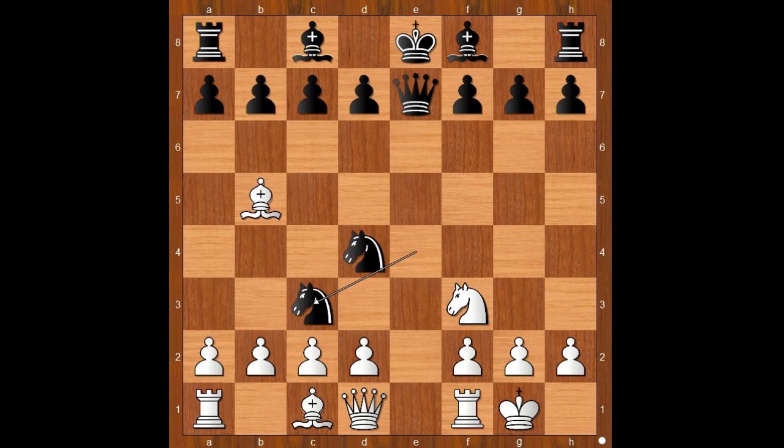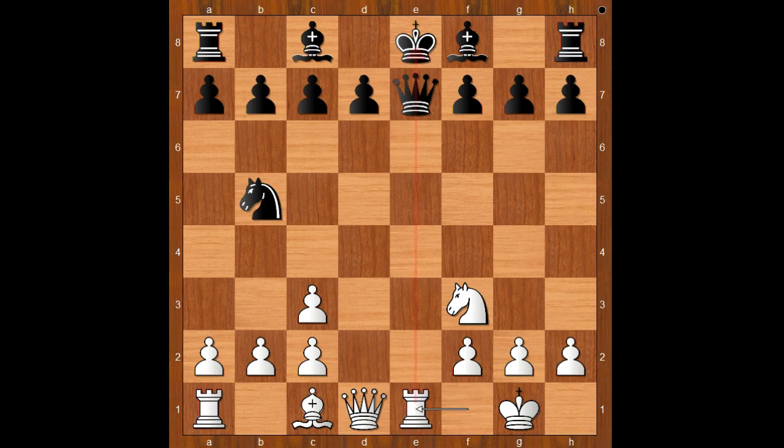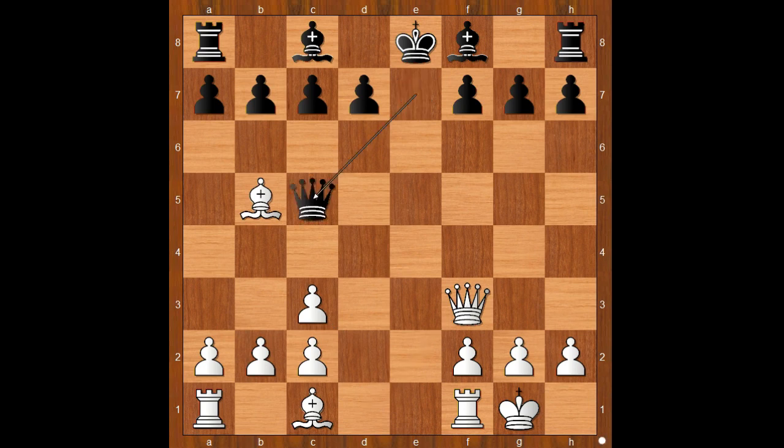Knight takes on c3, d takes on c3. Black to move. Knight takes on f3 was played. Knight takes on b5 has the tiny downside: rook to e1, bye bye queen. Back to our game — knight takes on f3, check. Queen takes knight. Queen to c5, removing the queen from the dangerous e-file, intending bishop to e7 and castling kingside.